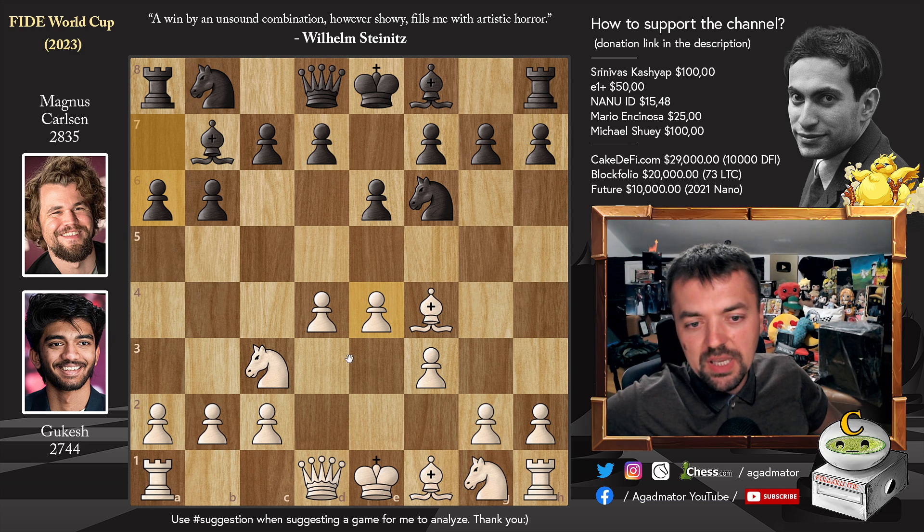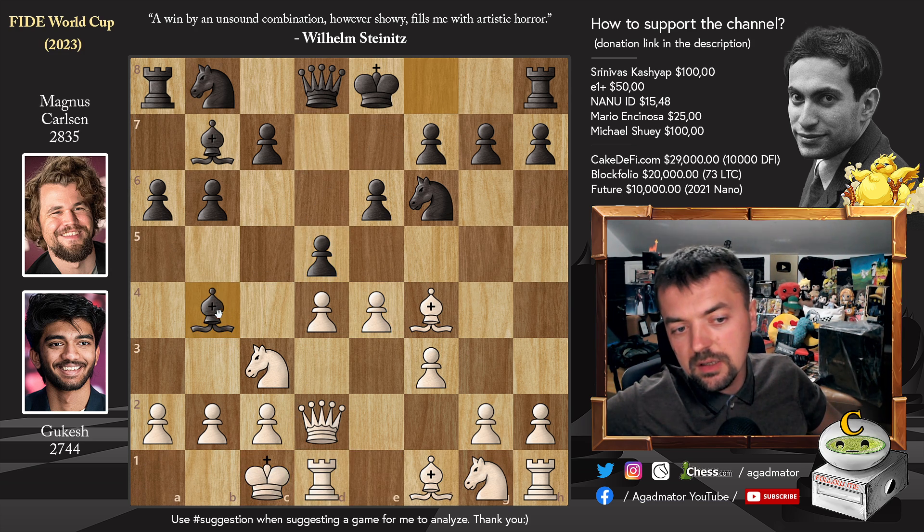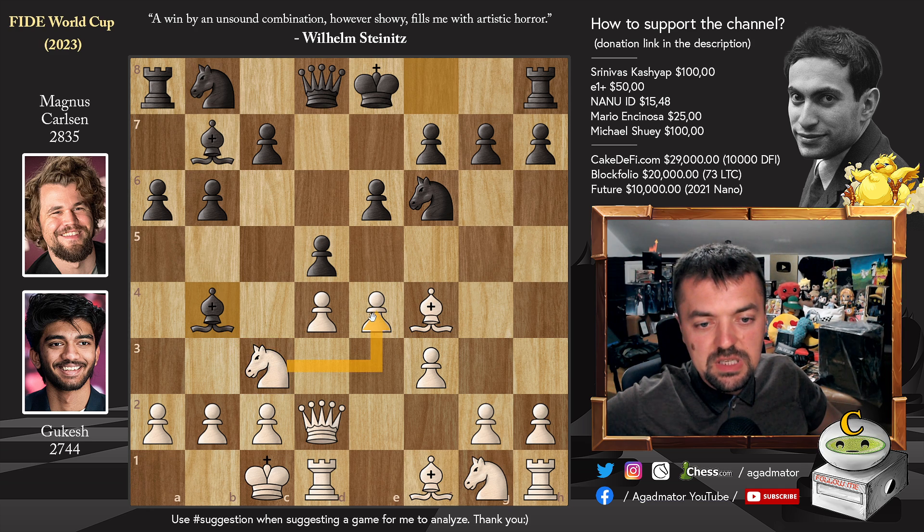Imagine that — move 5 in a classical time format in a tournament of this importance, a completely new game. Queen to d2: Gukesh prepares to castle queenside. And pawn to d5, again going for the e4 square. We have castles, and now bishop to b4, pinning one of the defenders of the e4 pawn. We have a3, bishop captures, queen captures, and now d captures on e4.